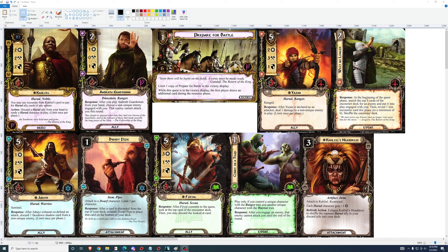What are those two abilities on this card worth? Do they make up for his poor stats? You may use resources from Khalil's pool to pay for Harad ally cards of any sphere. Let's look at the Harad cards in this adventure pack — would we play all three of these in a Harad deck? Three of Yazan, three of Furial, three of Jubiar.